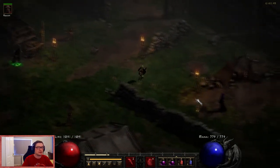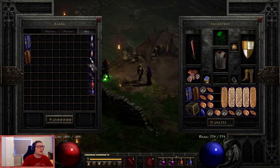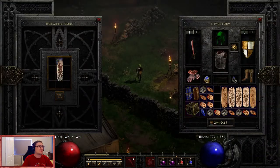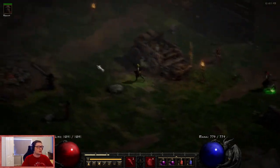I'm going to go and get a Tome of Town Portal. There we go - we now have a Tome of Town Portal. So now we need to go and get Wirt's Leg.